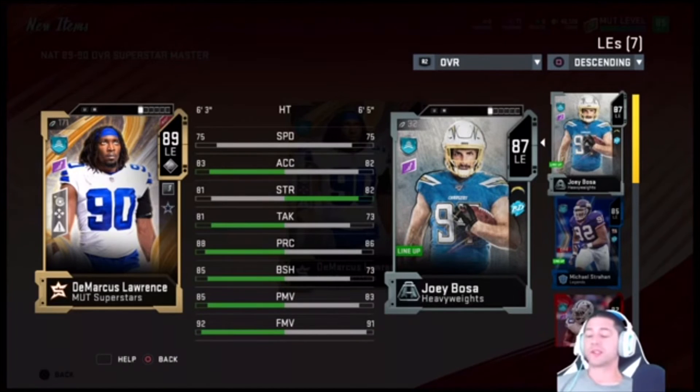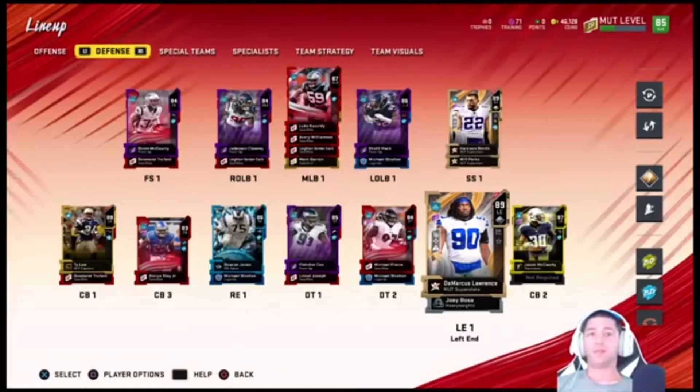We're gonna put DeMarcus Lawrence in. It's gonna free up a ton of training points for the Joey Bosa card that we can quick sell. Pretty much all his stats are better — strength is only one point better for Bosa, so that'll work for us. We'll be able to use the training points and upgrade our team. There it is boys — he is on the team.